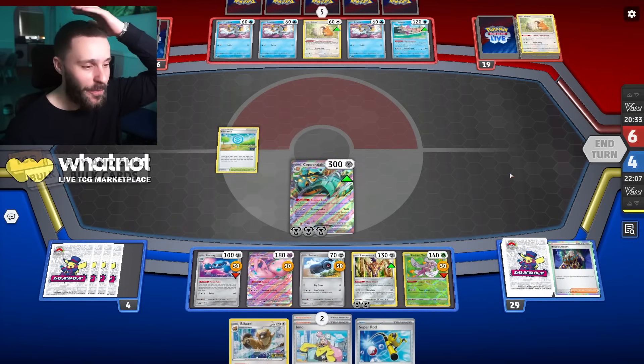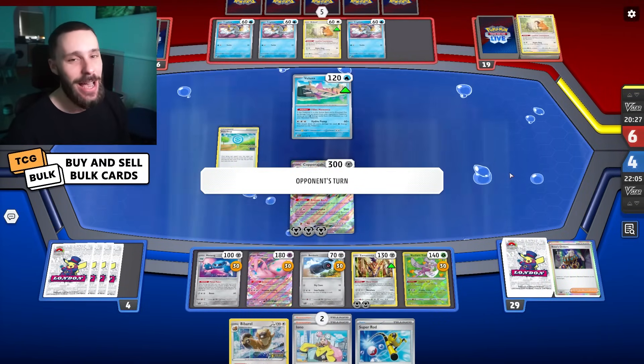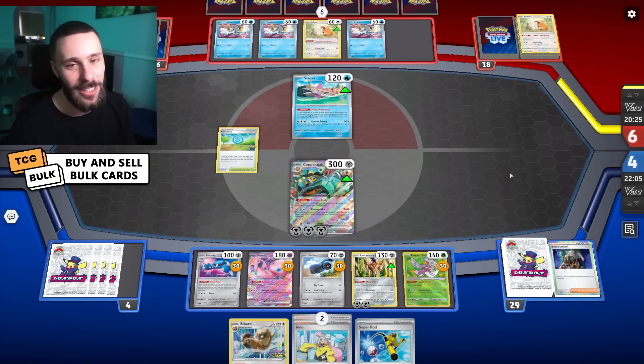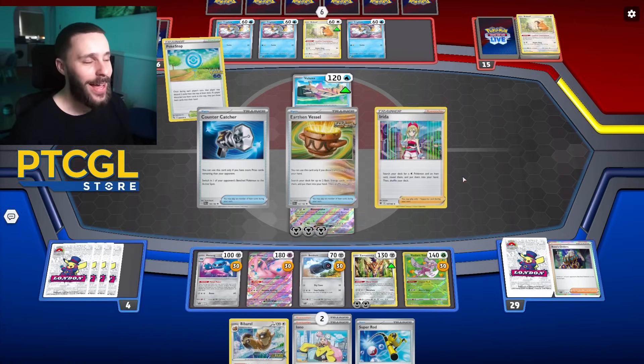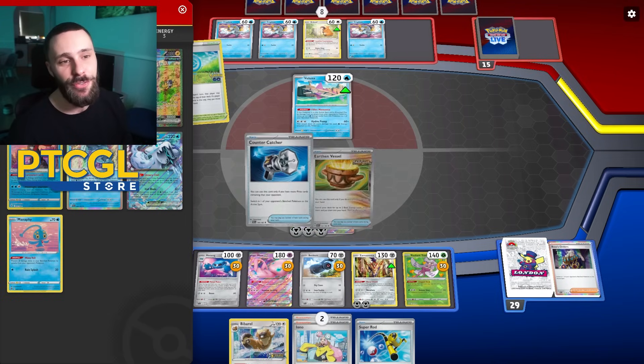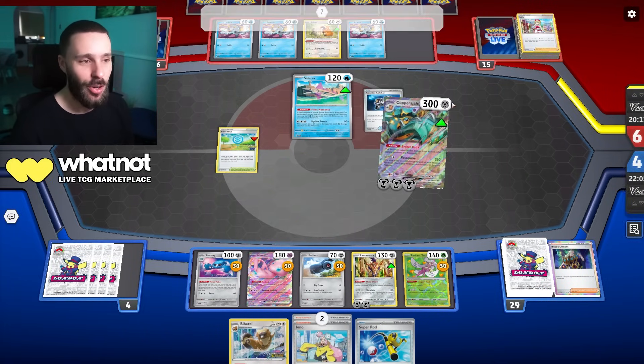That's how I've learned to beat Chien-Pao — KO Bibbarrels as much as you can. They're going to get back Calibra, get Chien-Pao. Obviously there are scenarios where you need to KO one or the other, but your main target is actually more Bibbarrel than the Frigibax backs, which is why you can see three Bibbarrel lines in Chien-Pao nowadays — because it's just that important of a card.